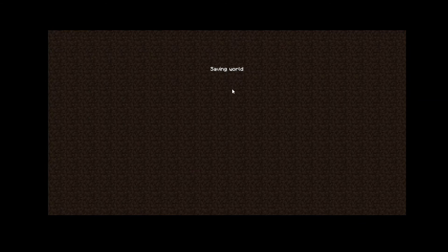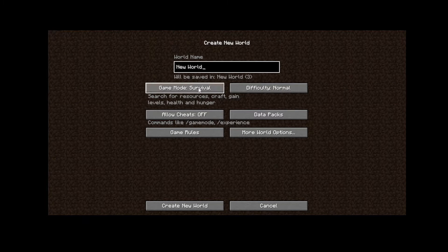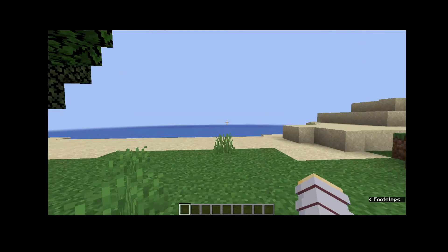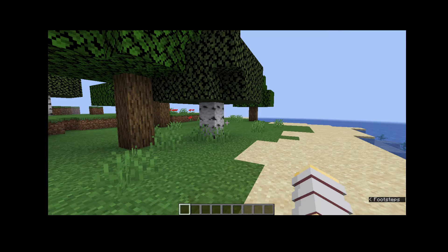I'm going to try the Octopio seed. So the world's going to be called Creative, world type normal — not single biome. I just want to enter the seed. Let's get into the world now. The world is loaded in and it's the seed right here.